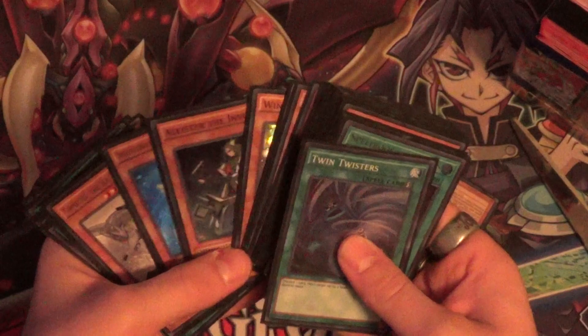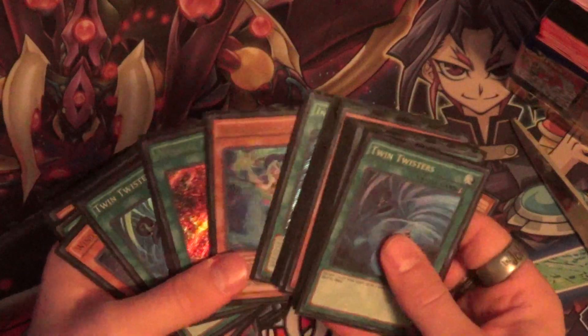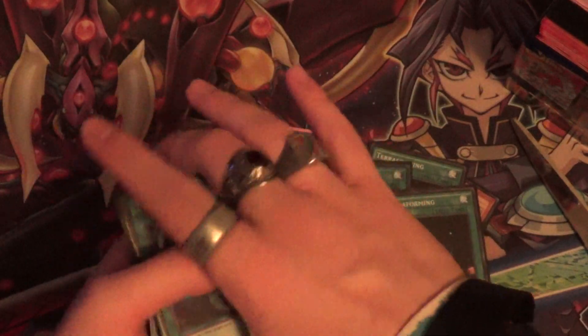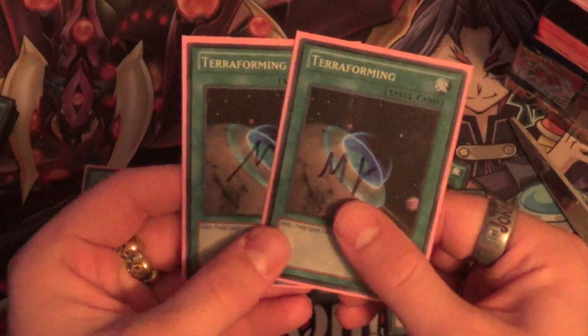This is really hype. Hollow Terras are from the Astral Pack, I believe. The only other Hollow copies of Terraforming there are are Ultis. So to get these super rares — and super rare is one of my favorite rarities in the game.